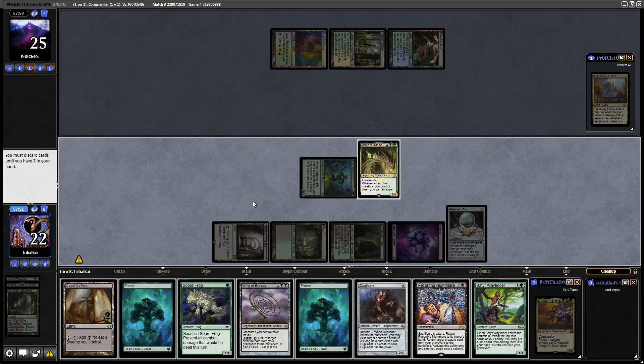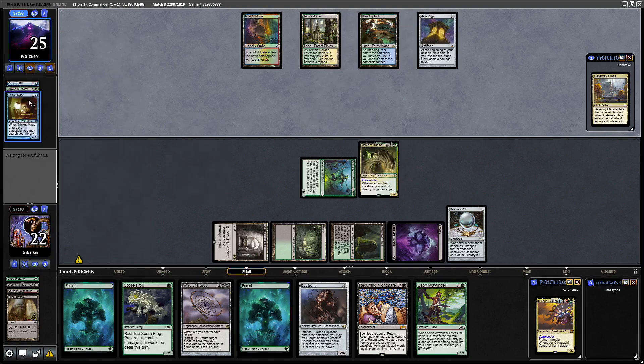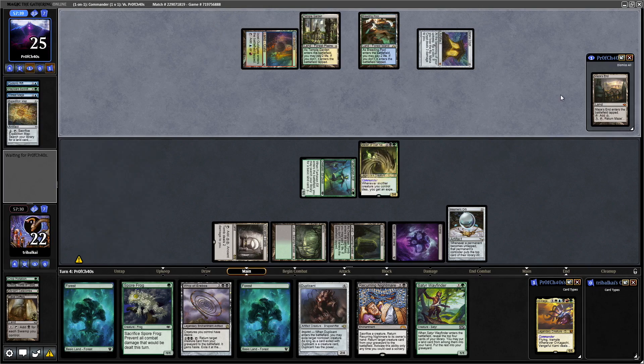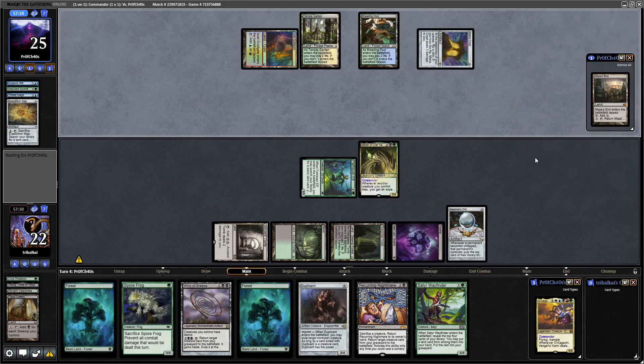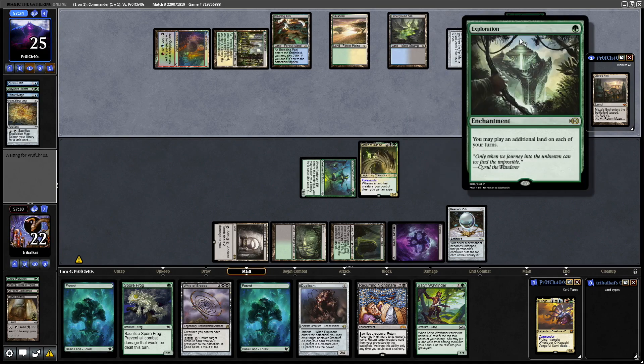Sator Wayfinder comes back into our hand. With only two lands we can tap down and get back three black - either way we're on six, so let's get rid of Cabal Coffers here. Our opponent has Cyclonic Rift. Wayward Sawtooth comes back, and the Trinket Mage gets into a Mana Crypt followed by an Expedition Map - and no prizes for guessing what they go for. They grab themselves the Maze's End, get into the Exploration again.